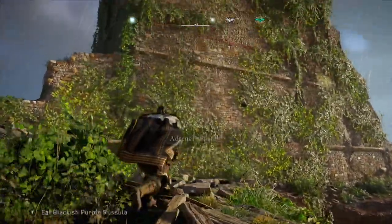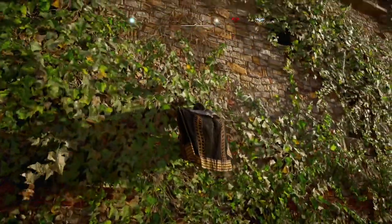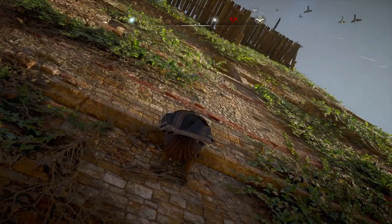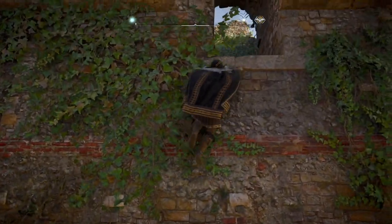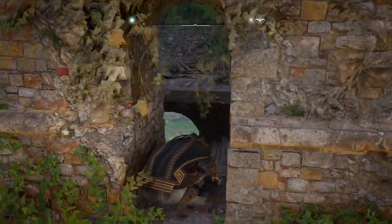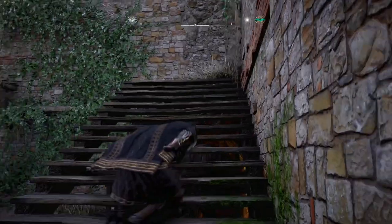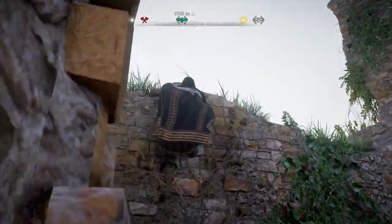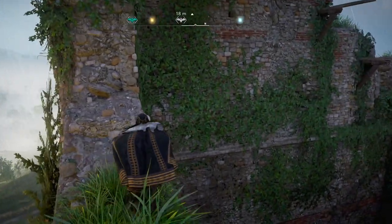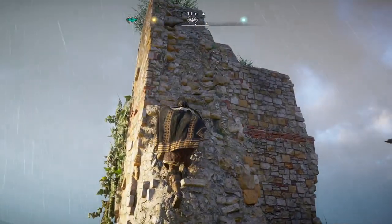Of course, getting to the top of any synchronization point, or to a synchronization point, involves a little bit of climbing. This one, though, once you dive off, you get into a very deep water area, and there is a hidden treasure. I'm going to let Ivor finish up his climb, and then do his dive, and explain from there.